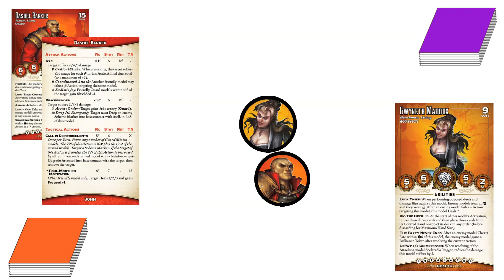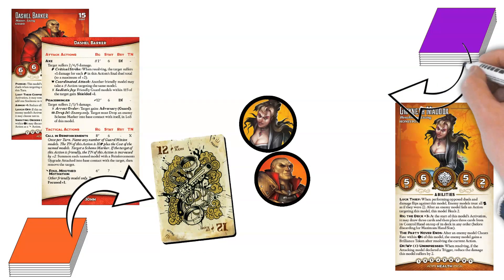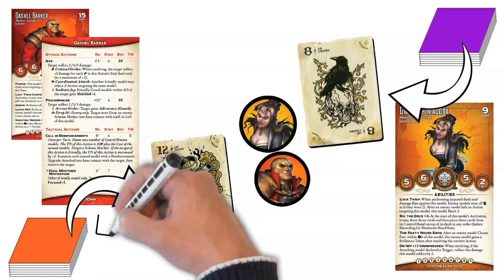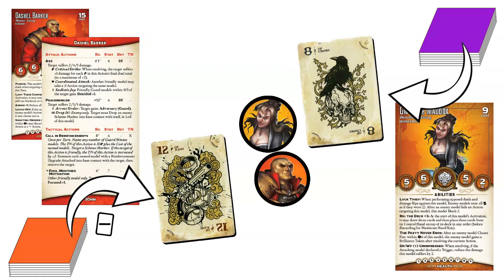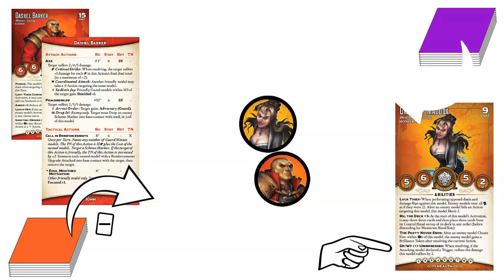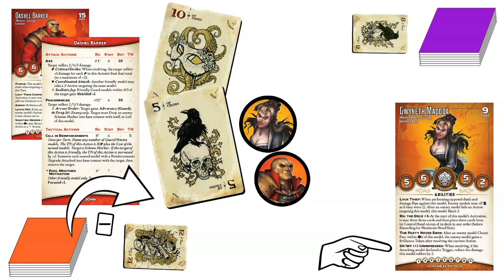Dashiell Barker attacks Gwyneth Maddox with his Axe. He flips a 12 of Rams for a total of 18 of Rams. He's excited to see the Ram, which will give him the Critical Strike trigger, adding 1 to whatever damage he does to Maddox. She flips an 8 of Crows for a total of 13 of Crows. She's losing the duel, but now Dashiell has a choice to make. The difference in their duel totals means he's going to have a negative modifier on this damage flip already. If he declares the Critical Strike trigger now, Gwyneth will use the Unimpressed trigger, which will reduce the damage she suffers by 2. He chooses not to declare the trigger, since that will only make things worse for him — flips 2 cards for damage and takes the lesser of the 2. The 5 does weak damage, and Gwyneth takes 2 points of damage.